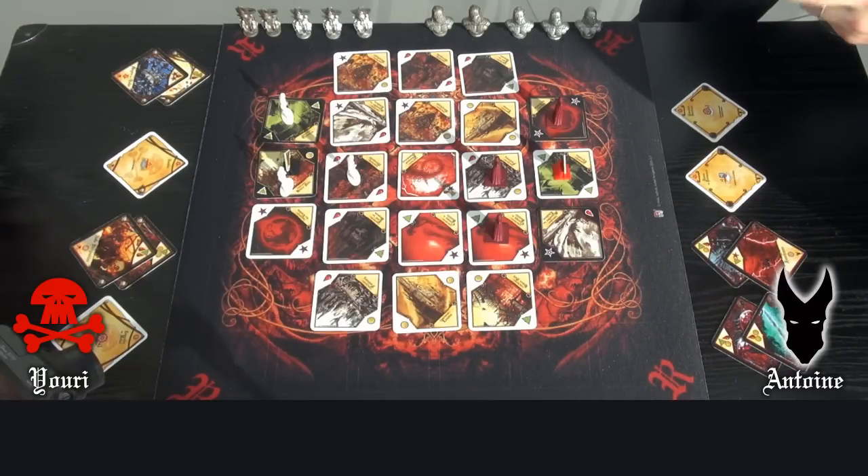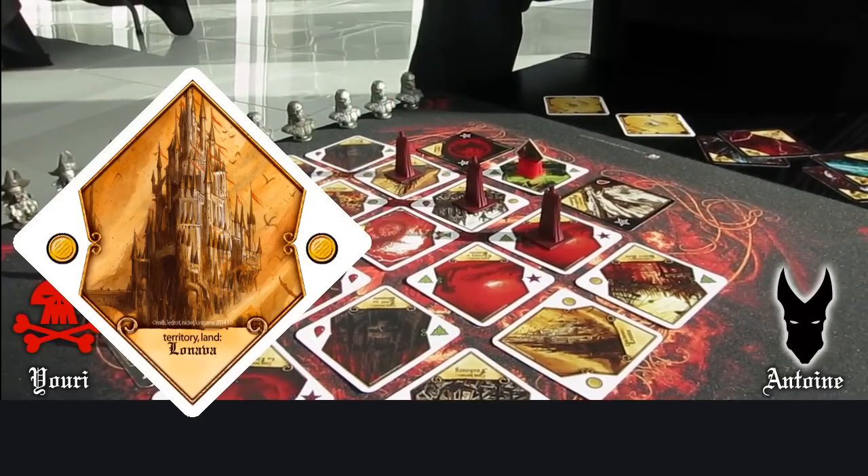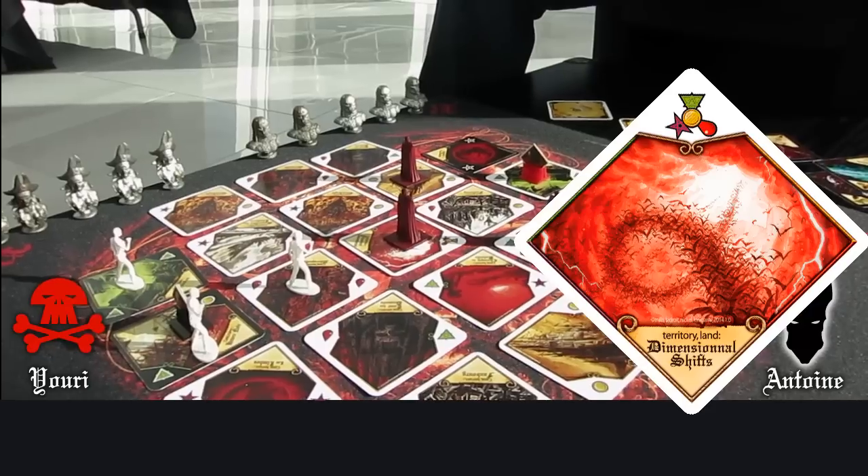I have to tap at least 2 lands to activate it. This is why I will move 1 soldier on No Lava, and the last one on Dimensional Sliding to have the resource of my choice.